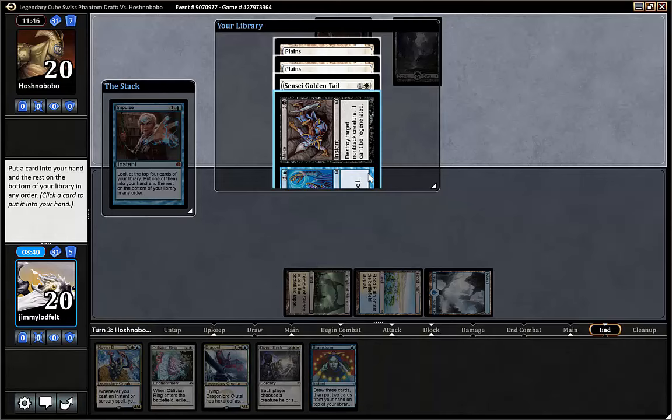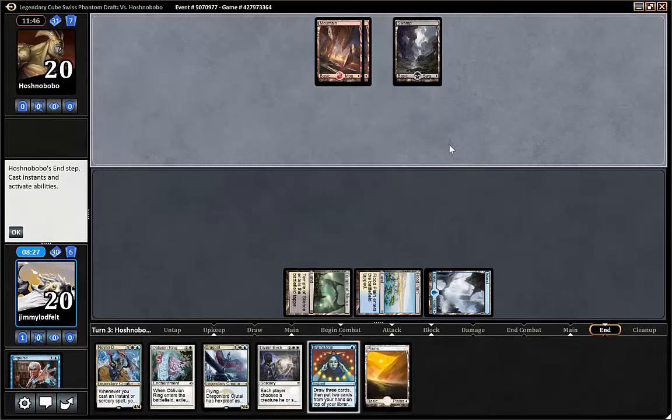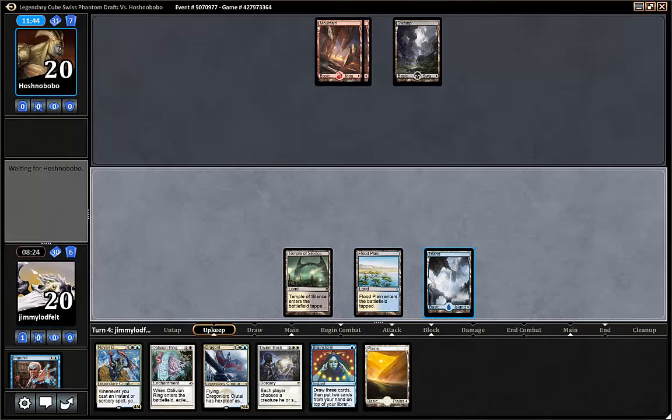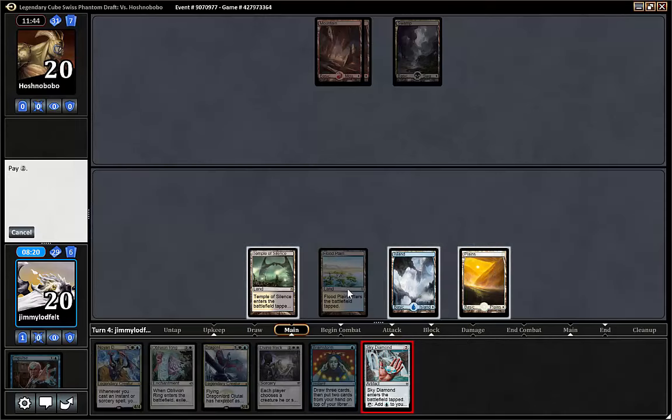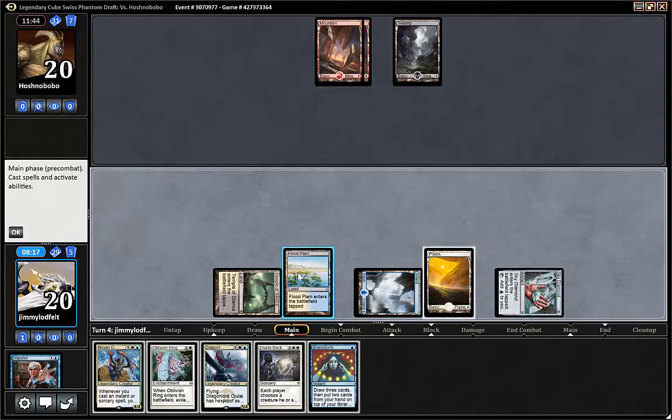Brainstorm first maybe? No, because we're gonna fetch it away. I guess we go for Impulse. Okay, because I like these cards. Maybe Noyan Dar isn't — no, we can put Noyan Dar away. So Impulse — Plains, Plains, Creature, Removal. Take a Plains. We really do want that — we want to get to Ogitai. Bottom, bottom, bottom. We have no... Yeah, that's good. So play Plains, play Diamond. And then Brainstorm — no, it's tapped. It already has been tapped. So now we can Brainstorm.